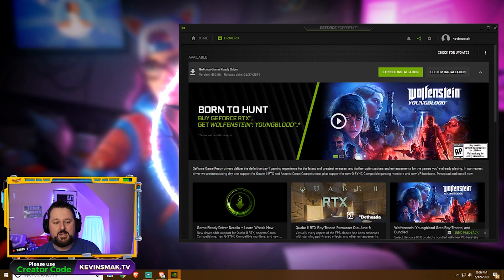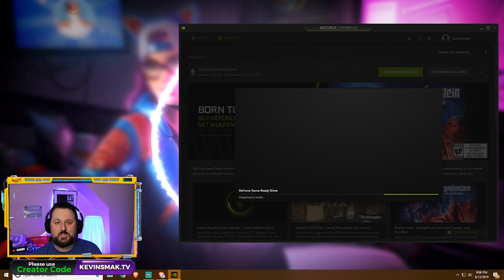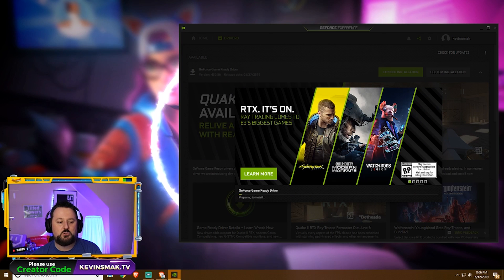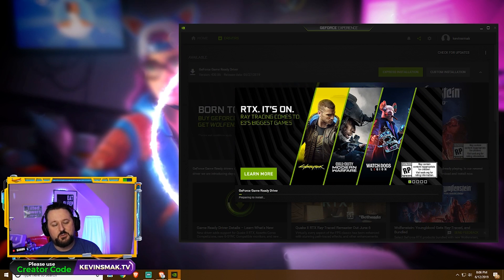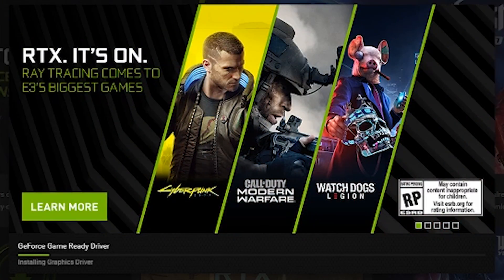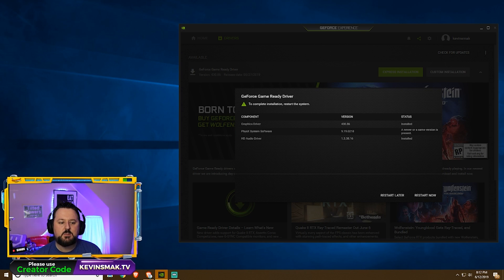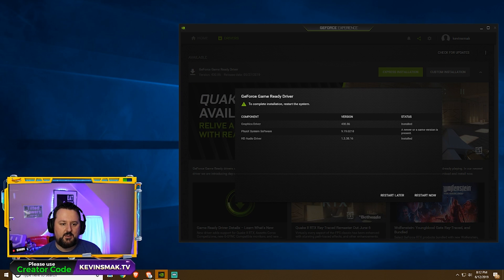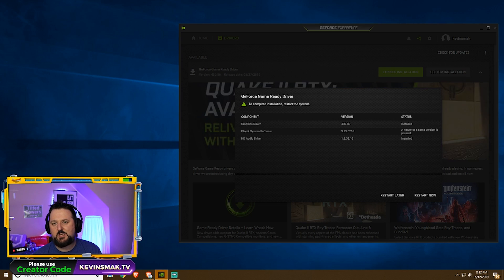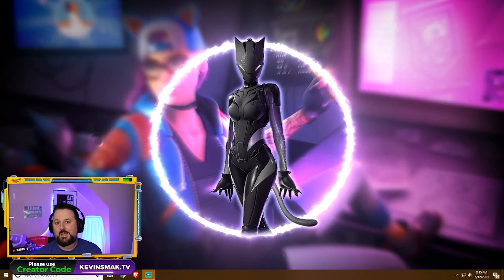Now we're preparing the package and moving into the installation. We're going to choose Express. There's a chance the screen may flicker a bit during the install — that's normal. They'll also show you some games during the process. Once finished, it'll say a restart is required. A reboot is needed the majority of the time after updating graphics drivers, and I'd do it every time just to be safe. After the reboot, the drivers are updated and we are all set.